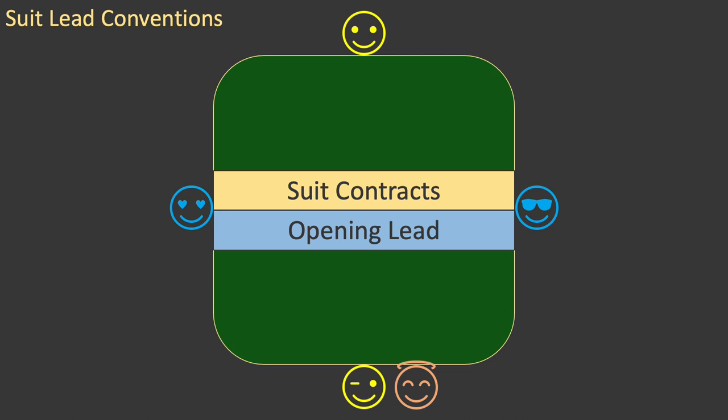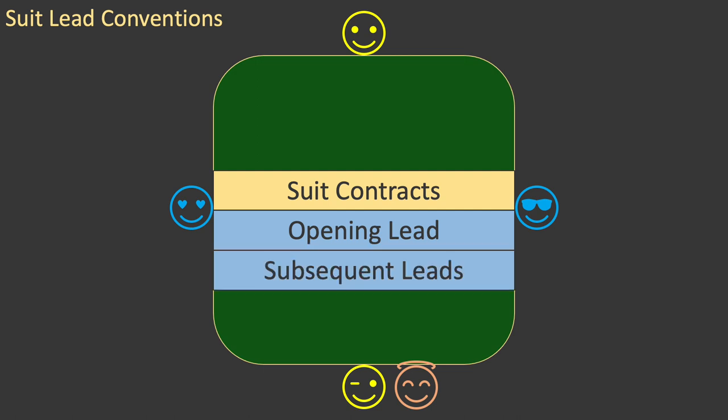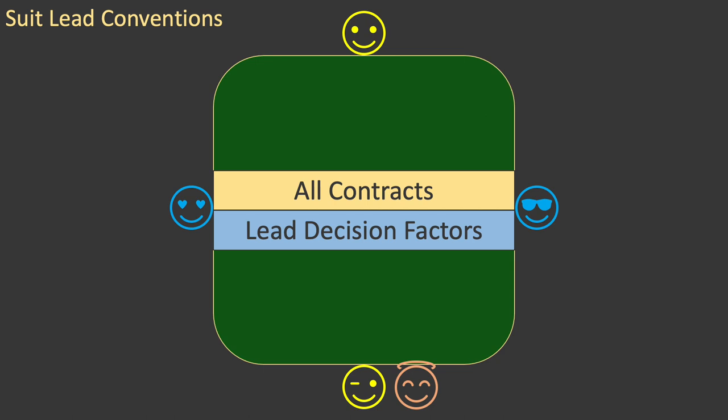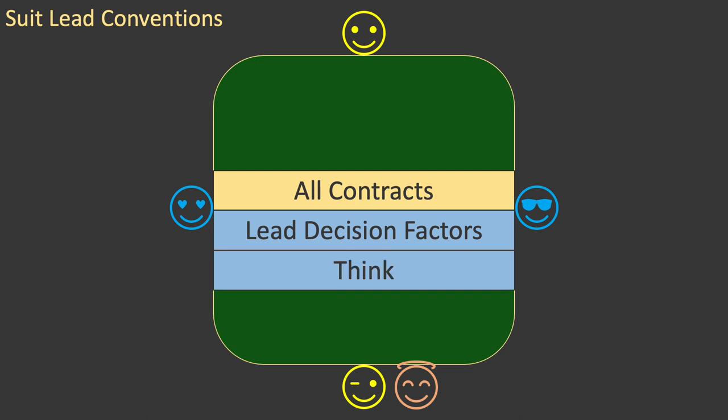All the conventions illustrated in this episode apply to opening leads, and they also apply to subsequent leads. But you must be very careful, because many are only valid while you hold trumps. Once declarer has drawn your trumps, making a void is of no use. Remember that all leading conventions are based on the lead decision factors that you learned in Episodes 48 and 49. You must always think before using them. There are some circumstances in which these conventions should not be used.